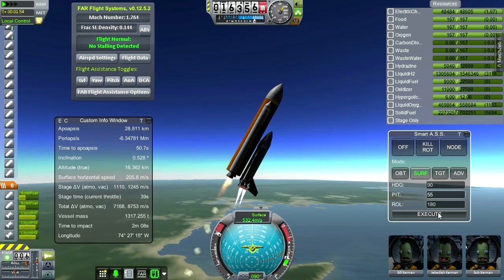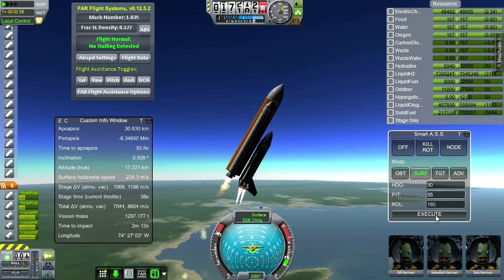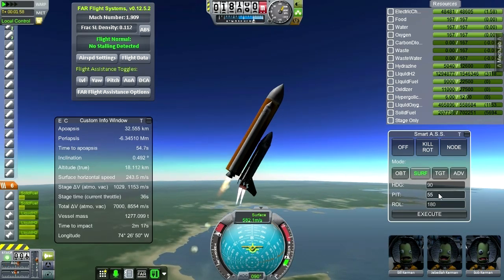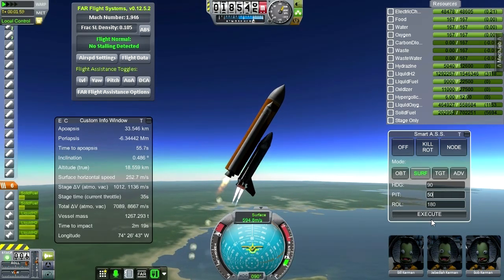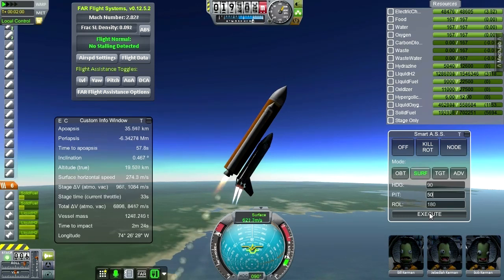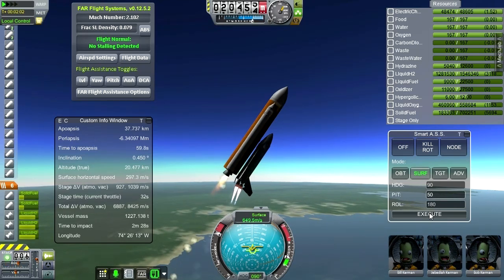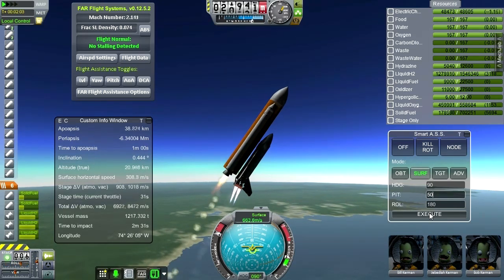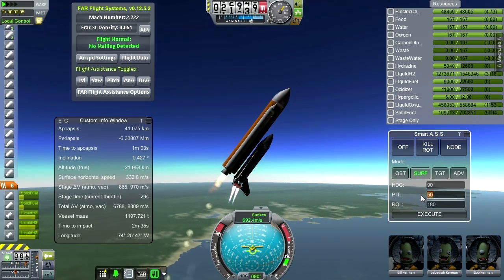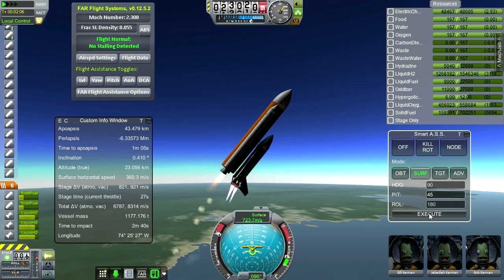I know the launch profile — I've got the whole launch profile written down, adjustment by adjustment. For instance, at 18 kilometers we go to 55 degrees. Eventually the boosters run out exactly when the real shuttle boosters run out — around 44 kilometers. The burn time is right: two minutes and three seconds for the solid rocket boosters. There are certain things I prioritized in terms of making sure I got them right, and other things like the mass of the total vehicle that I didn't prioritize — those are a bit off because of the parts themselves.